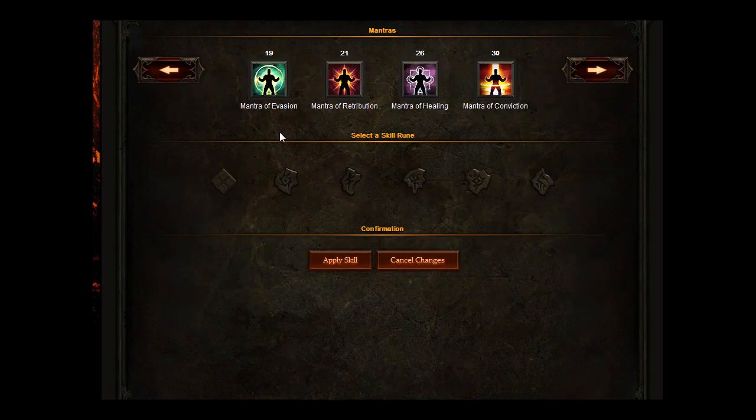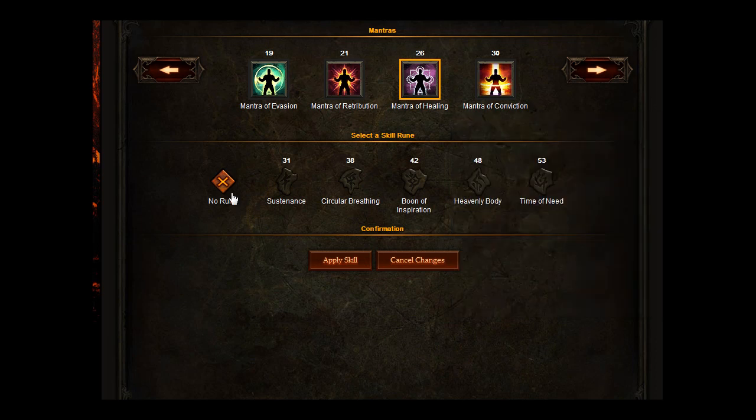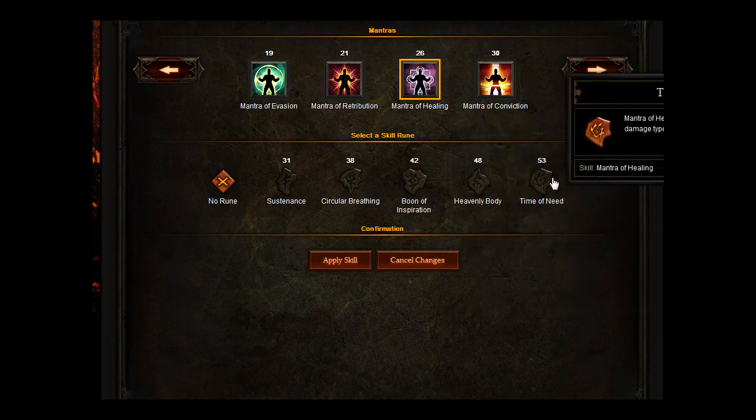For your mantras, the best one for Inferno is Mantra of Healing. It causes you and your allies within 40 yards to gain increased life regeneration by 310 life per second, and the mantra lasts 3 minutes. For 3 seconds after activation, it shrouds you and your allies with a mystical shield that absorbs up to 930 damage. If you put Time of Need on that, it also increases resistances to all damage types by 20%.